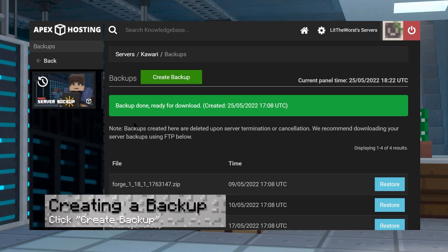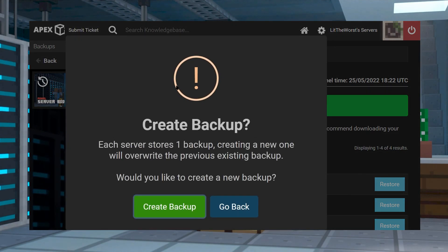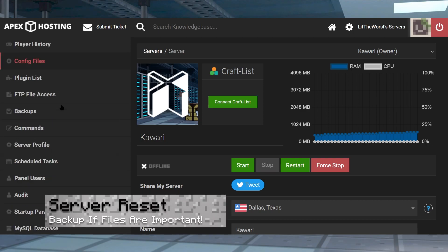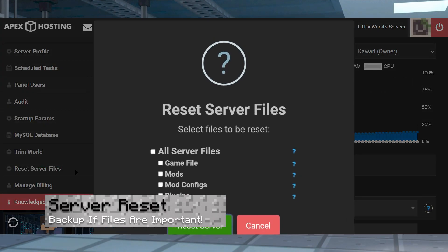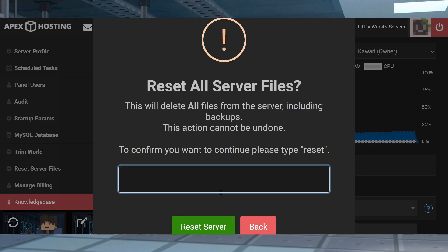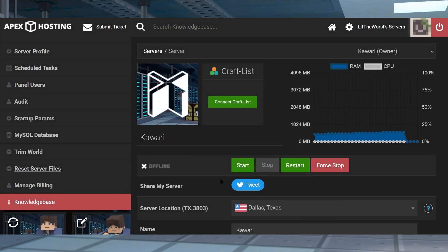You can go ahead and skip this section if you don't want to backup your files. To make a backup, all you need to do is, on your main server panel, click on Backups and then click on Create Backup. Once you're ready to reset your server, all you need to do is click on Reset, and then click on all of the checks, or just click on the one big one. Then it's going to prompt you to type in Reset, and then click on Reset Server.